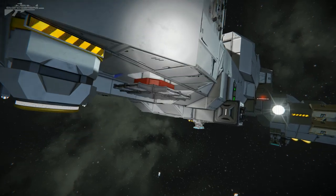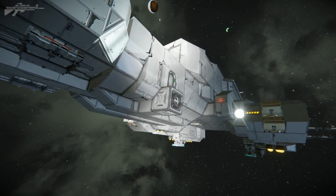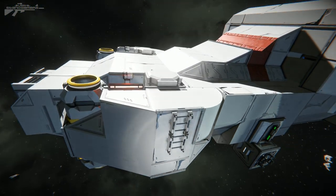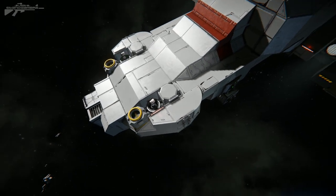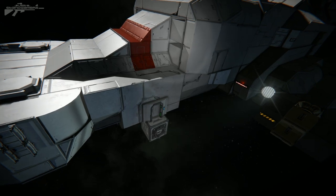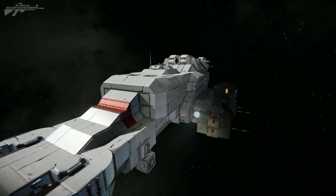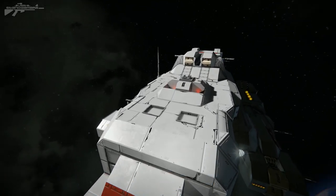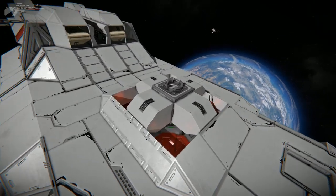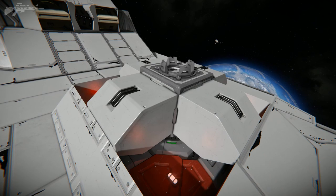As we work our way around you can see we've got some pistons with some landing legs under there as well. Around the side we've got ourselves another docking bay, and just look at the unique nature of this hull itself. They've actually got some round blocks integrated and some half blocks into this section, just creating this really unique hull shape. As we work our way a little bit further up you'll notice we've got some recessed blast door blocks, as well as this little docking port on top of a jump drive — a really cool little combination.